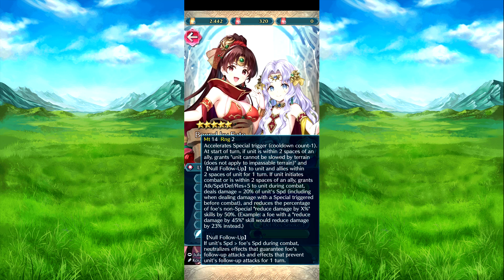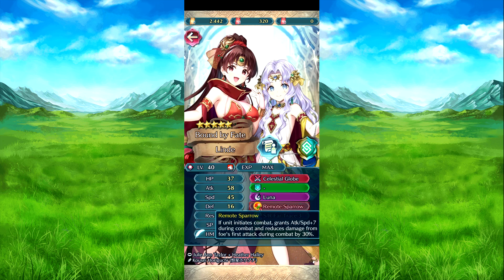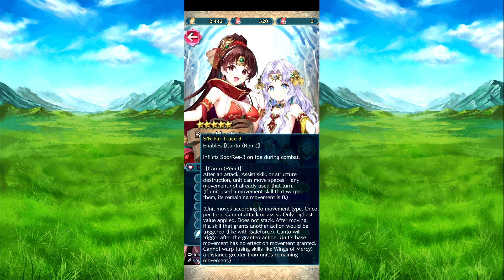This also includes damage dealt with special triggers before combat, so things like Lighting Wind can still reduce that — meaning the target arm reduces damage by 50% on non-special reduction skills. For example, if it was 45 it rounds to 23. Follow-up is guaranteed if they outspeed the foe. Basically Luna with two charges thanks to the weapon — reduces foe's defenses by 50% during combat. Respiro: if in combat, attack speed plus seven; reduces damage from foe's first attack by 30%.